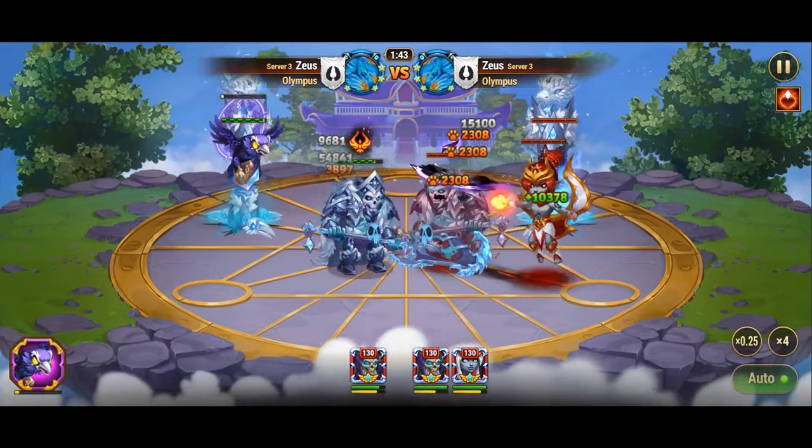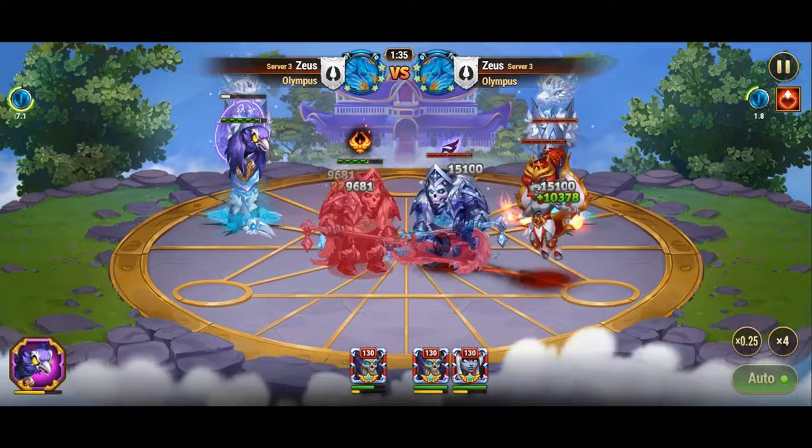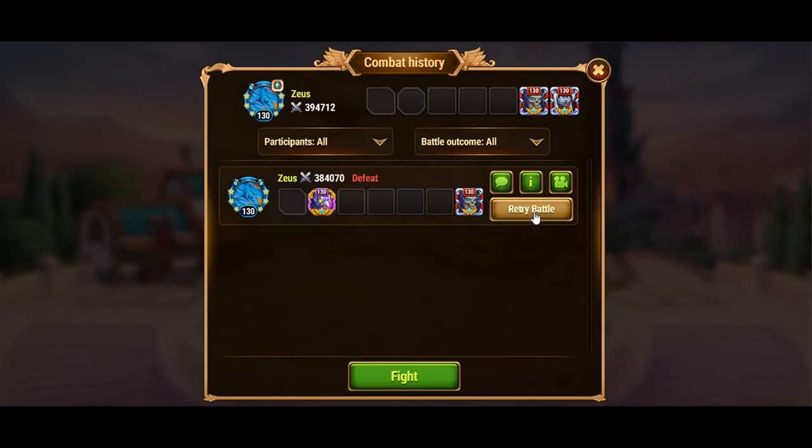The final touch: unleashing the true potential. Our journey doesn't end here. We have a final refinement to truly unleash the Altar's devastating potential. First, Oliver's Pet Patronage — imbue Corvus with Oliver's pet, further augmenting his health and, by extension, the Altar's damage, reaching a peak of 58,044 pure damage.